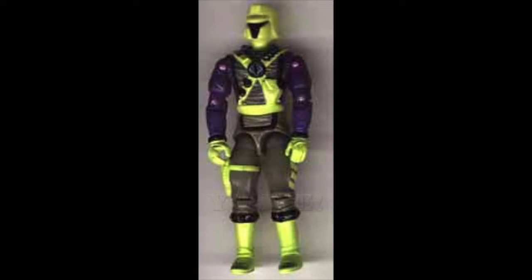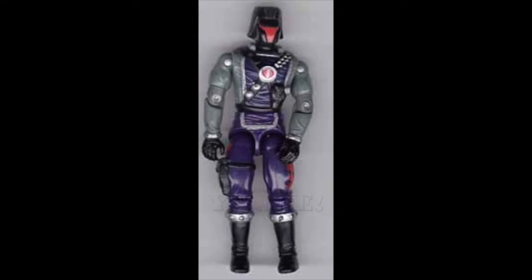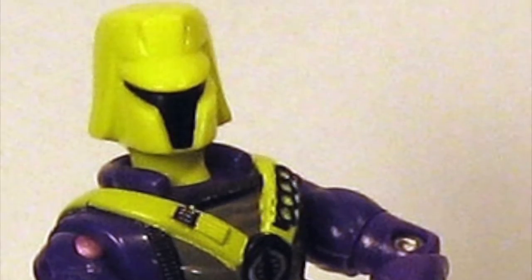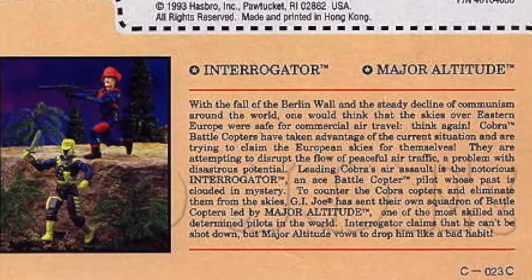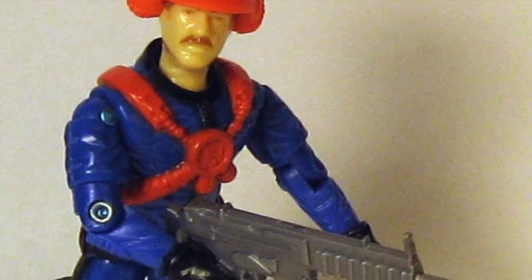The second version of the character was released as a mail-away two-pack with Major Altitude version 2 in 1993. It was the exact same mould as version 1, only this time the colour scheme was drastically different with a neon yellow, purple, grey and black colouring. His helicopter specialty was highlighted once again in the dual file card that came in the bag set and he was given a knife and a black figure stand for accessories.